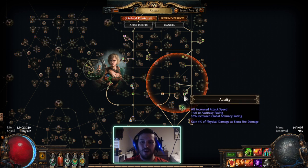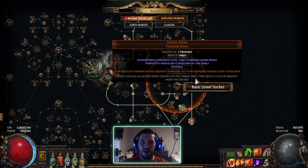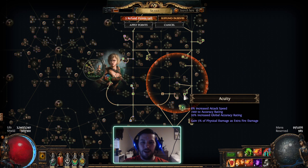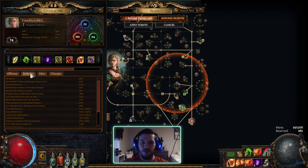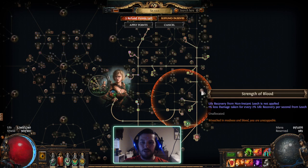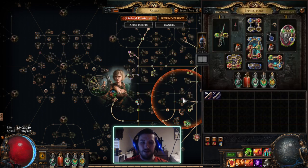I have the world's worst Lethal Pride in this spot right now — it's literally just there giving strength. It gives nothing useful: just armor, fortification physical as extra fire burning damage, some fire res I don't even need. So yeah, it's just a really terrible Lethal Pride.